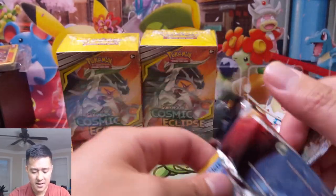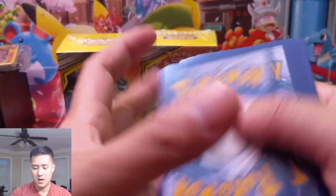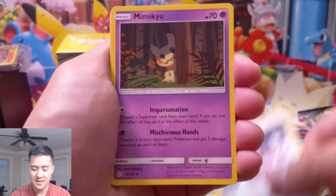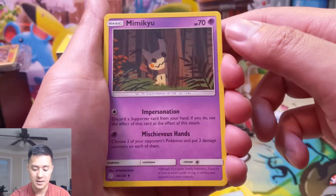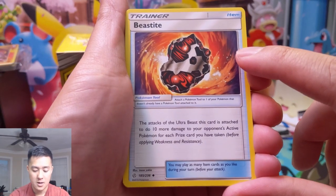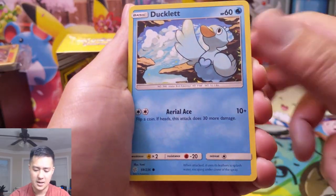Roxie: discard two non-GX cards from your hand and then draw three cards for each of them. All right, nothing too crazy yet, hopefully we can step up our game. Although with these boxes anything can happen, they could be absolutely loaded. I do like this Mimikyu — not as good as I originally thought it was but still very interesting. This one's also pretty good: the Ultra Beast attack does 10 more damage to your opponent's Pokémon for each prize card taken.